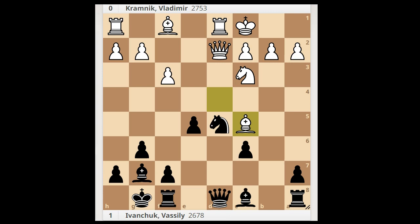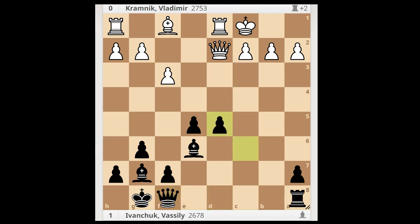Black to move. Instead of moving the rook, Bxe6, Nxe4. Let's take it back. If bishop takes rook, then queen takes bishop, after knight takes on d5, c takes on d5 — and black has compensation for the sacrificed exchange.